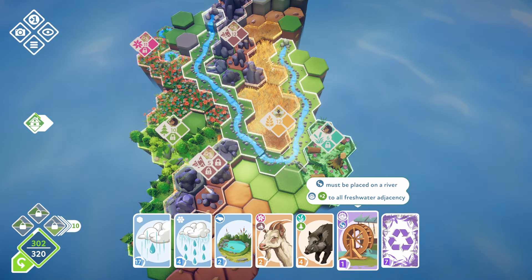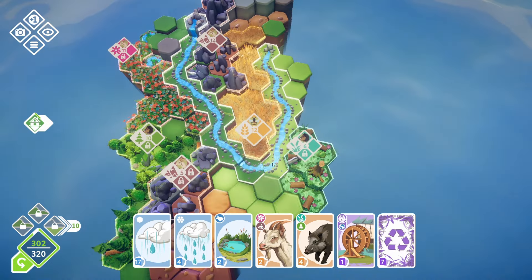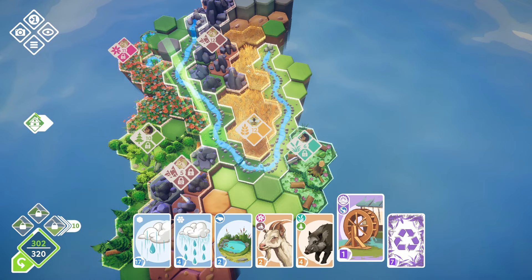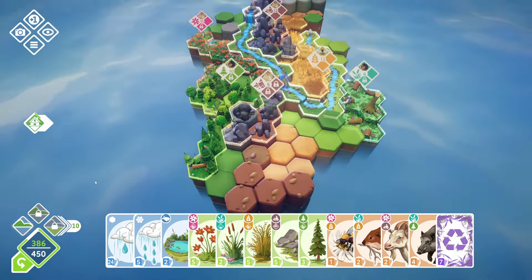If we do the water wheel right here, it will converge on four different biomes: plains, flowers, forest, and mountain. I think this is the spot for the water wheel for sure. It must be placed on a river — plus two to all freshwater adjacency. Maybe it's just a global effect for all freshwater adjacency. Either way, I think we play this right here. Got some real good score from that.